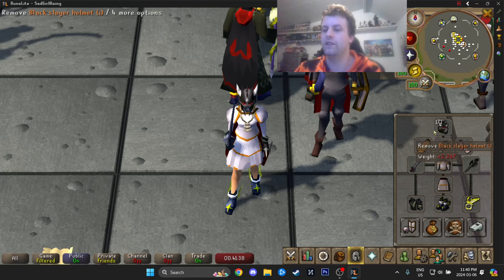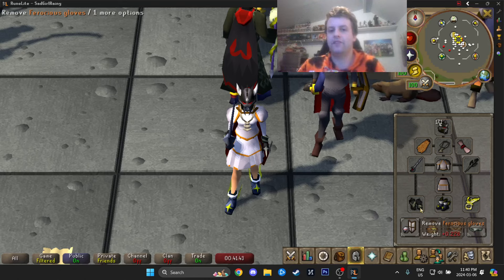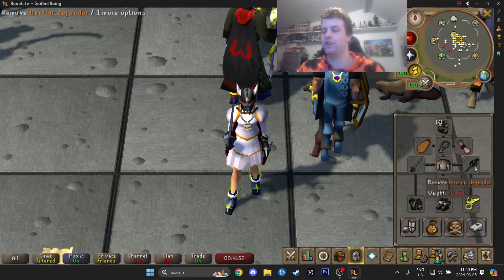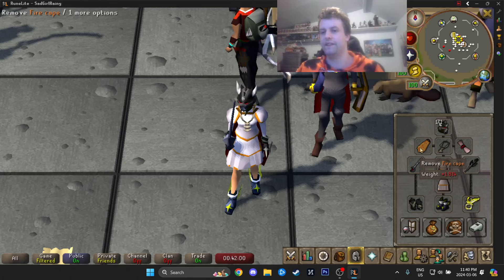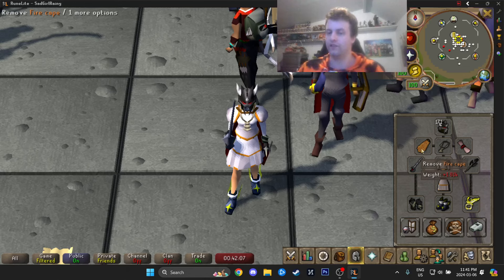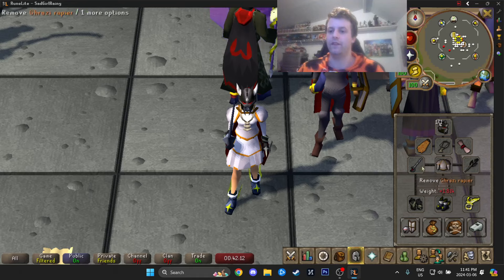Our regular melee gear is the slayer helmet and the ferocious gloves — holy wraps do exist, but ferocious gloves give an insane strength bonus so I couldn't give them up. The Avernic defender has very good offensive bonuses I also didn't want to give up. Fire cape is better than the various god cloaks — there are actually god capes and god cloaks, which are two different items, and the cloak just isn't worth it. Fire cape is better for the other bonuses.